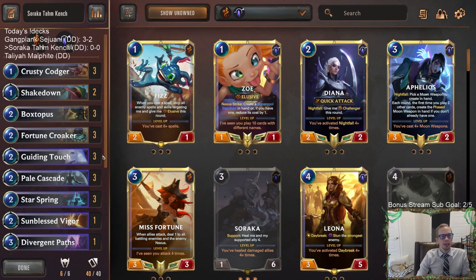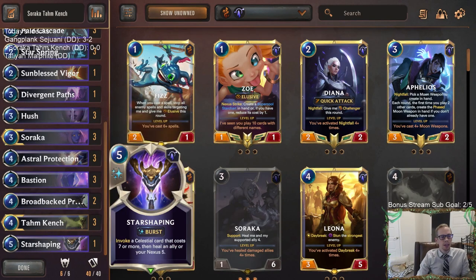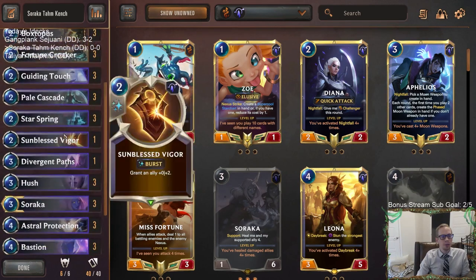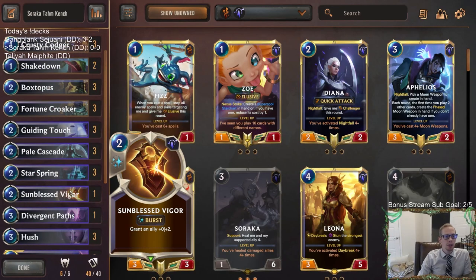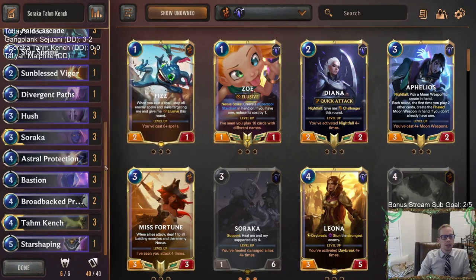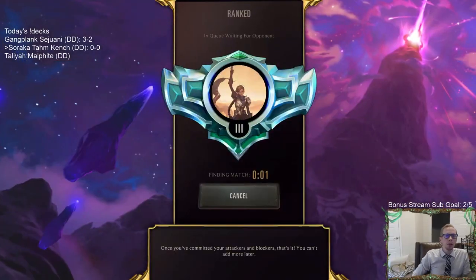We're playing a pretty stock list here. We have the full copy of three Bastions and three Astral Protection at the four mana slot. We've got a Star Shaping in here as well, one Divergent Pass to help us find Star Spring because of how important Star Spring is to our deck. Lots of two mana combat tricks with Guiding Touch, Pale Cascade, and an extra one with Sun Blessed Vigor, plus our normal units for Soraka Tom Kench. Let's go ahead and give it a try in ranked.